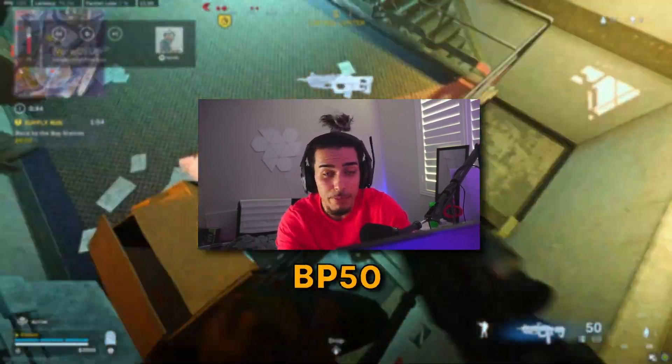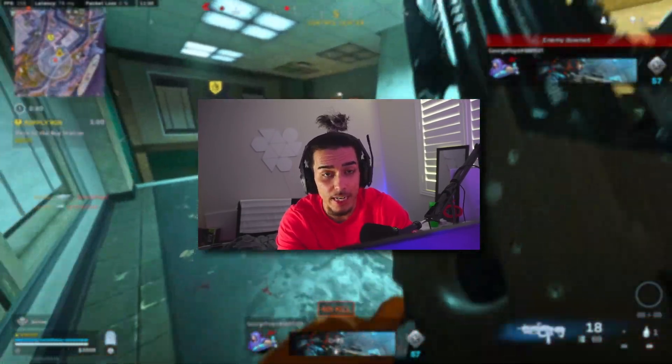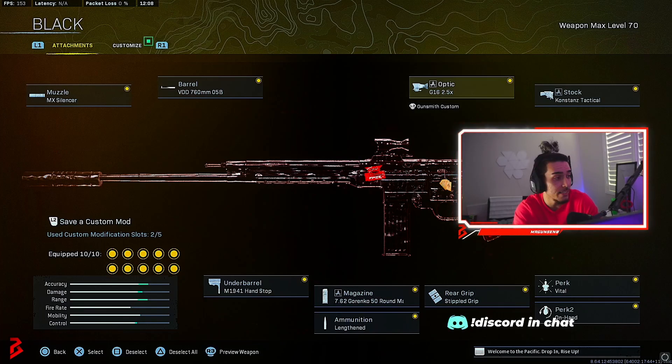In today's video we're going to unlock the brand new BP-50 assault rifle in less than 5 minutes. A lot of you guys are wondering about the challenge — what is an ACOG sight — so I'm going to show you right now. If you're using Vanguard weapons, the G16 is actually one of the ACOG sights.